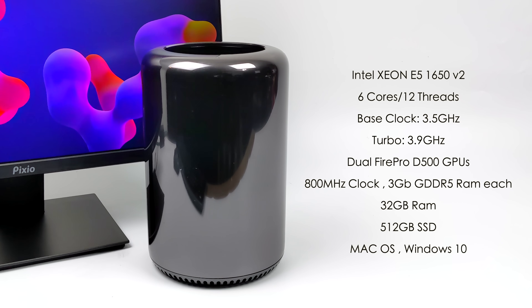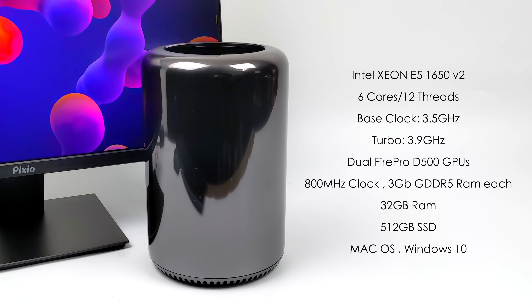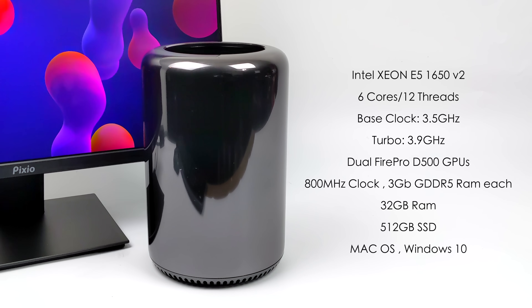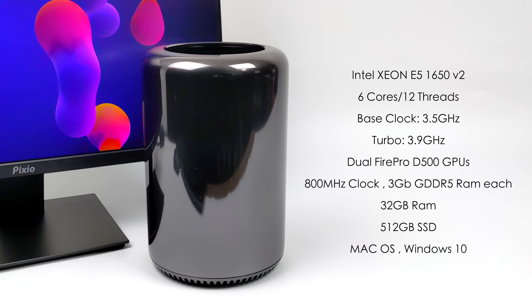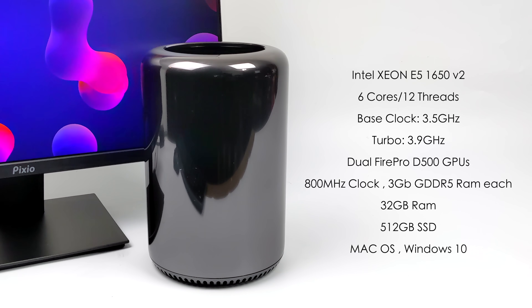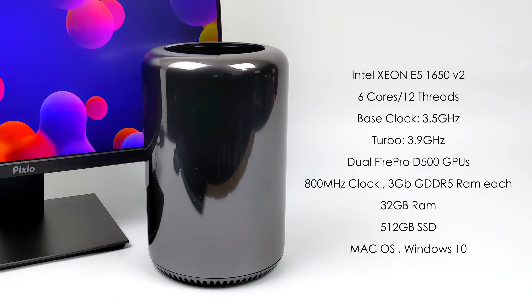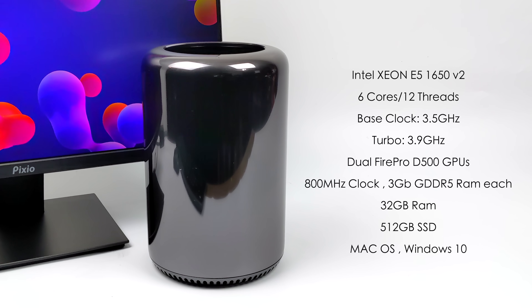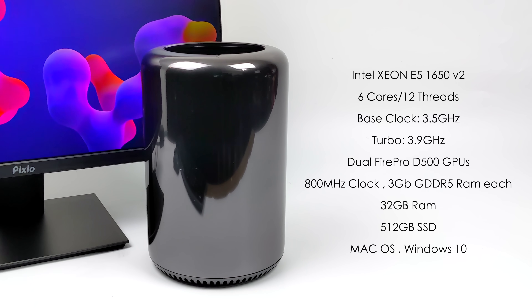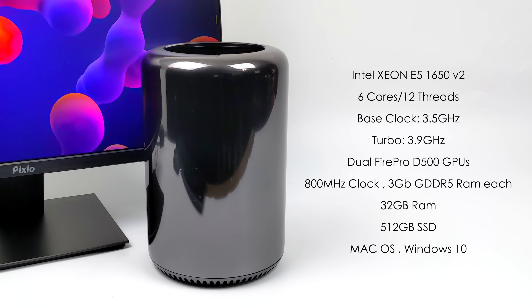When it comes to the specs of the one we're going to be testing in this video, for the CPU we've got the Intel Xeon E5-1650v2 — six cores, 12 threads, a base clock of 3.5 GHz and a turbo up to 3.9. I do have the option to upgrade this to a 12-core, 24-thread CPU, and I might do it given the price — they're around $40 to $50 used on eBay right now.